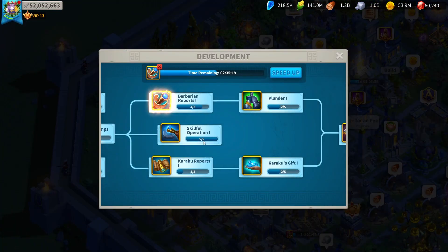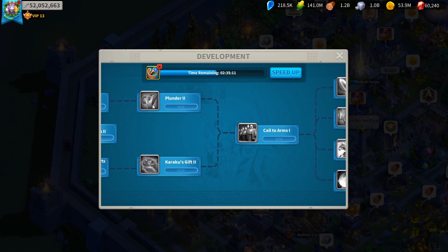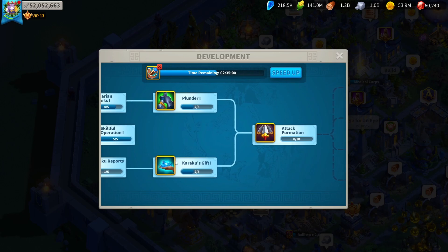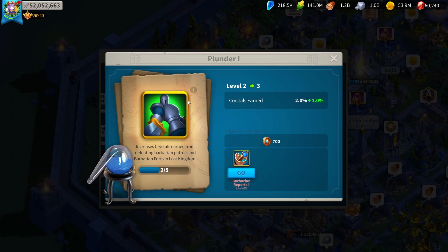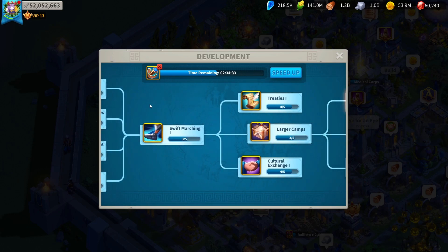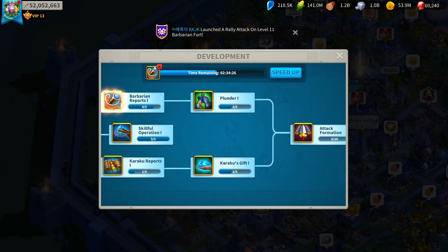Plunder and Kaurak's Gift are scaling technologies — I like to call them that. The quicker you get your plunder up, the quicker you earn more crystals, and the quicker you can level up other things. The slower you get plunder up, the less crystals you earn overall, the longer it takes to get more tech, which takes longer to get more crystals — it scales negatively. Also get Plunder 2 and Kaurak's Gift 2 to about level 7 on each, otherwise you're spending too many crystals. If you can get Plunder, Kaurak's Gift, Treaties, Cultural Exchange, and Skillful Operations all to level 5 on the first day, you're in great shape.